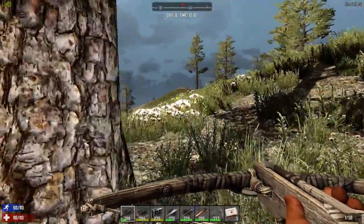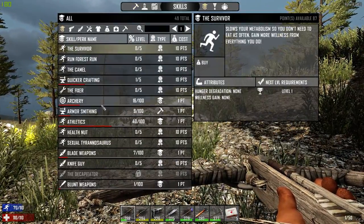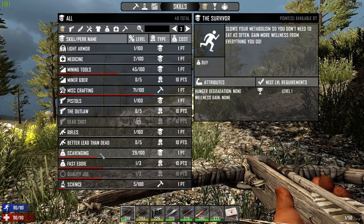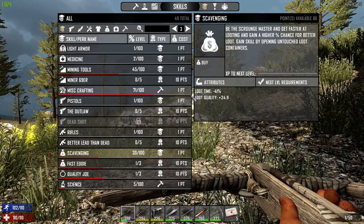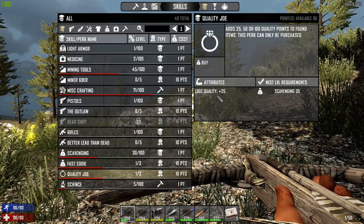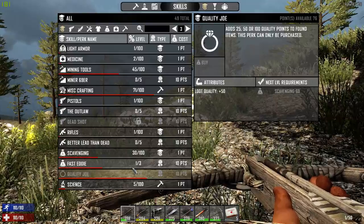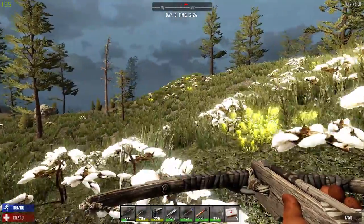Now, something I was considering doing before we do this, let's take a look at the scavenging. I like how they've added this to it. I'm going to spend one point in that, and then that should get me my quality Joe perk. Let's buy that. I need 60 points in scavenging for the next one, so that's not going to be spent. I still have 76 points, but as far as right now, we're going to go with that.